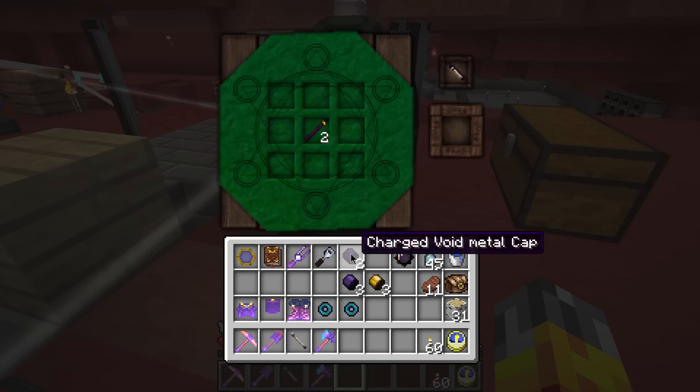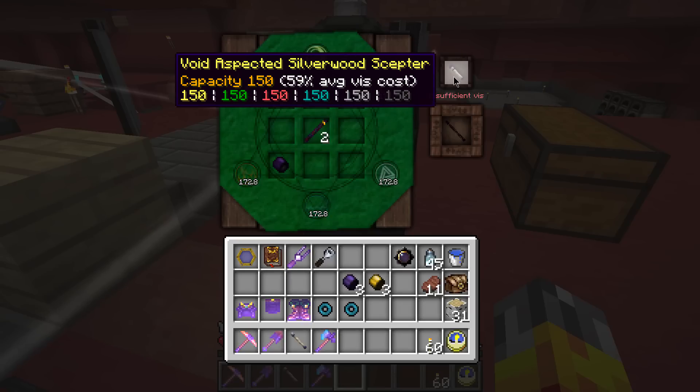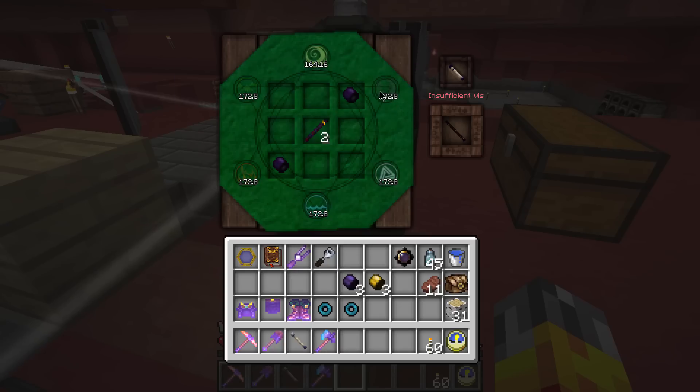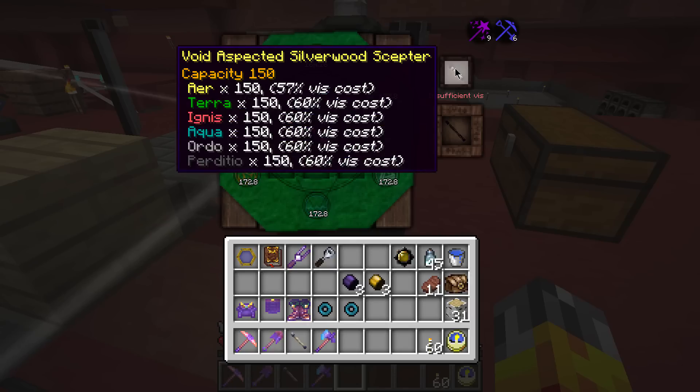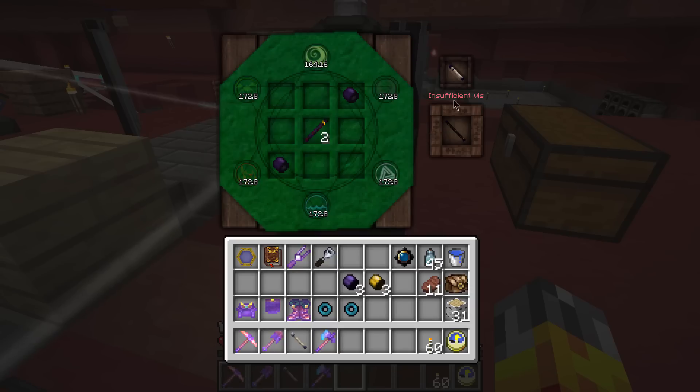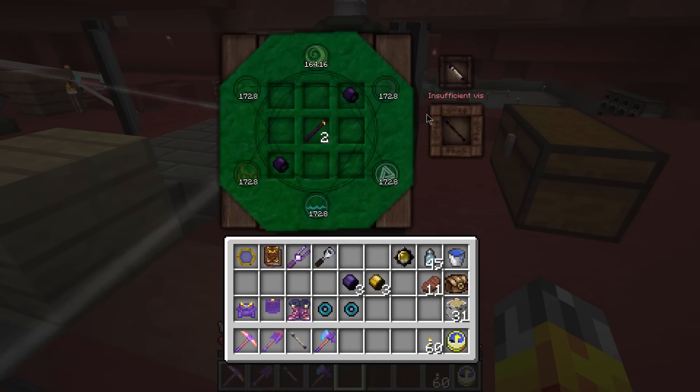Let's try and make the one with the void metal wand caps. As you can see we have our void-aspected civil wood scepter here, but it is still not enough to craft it with all of our discounts. I did a bit of calculations and you need about these numbers that say 60 — I think they need to say something like 47 from what I worked out. So it's kind of hard to get that much discount; we're going to need about 13 more percent off, which is pretty ridiculous.